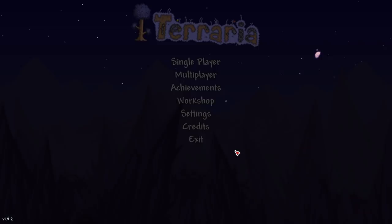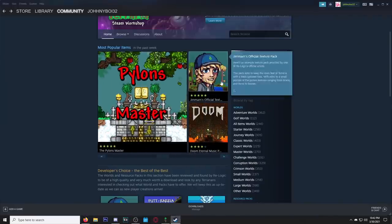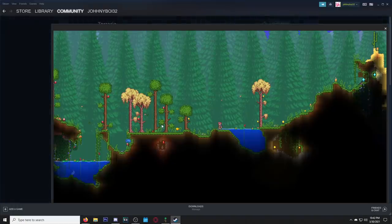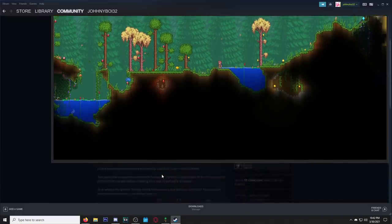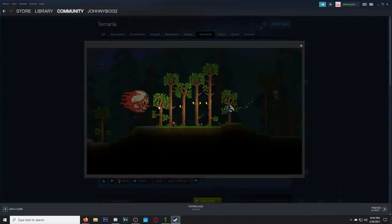I gotta change my username to some random thing so if people see this video and try to add it, it'll be different. I'm afraid I'm gonna show something I'm not supposed to because it's the workshop. But boom - official texture pack! This is what I wanted to see. Official texture packs made by the devs that made the game - I'm into it.